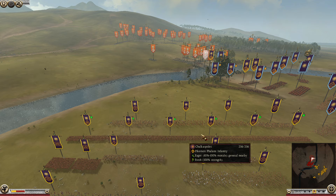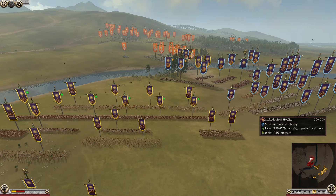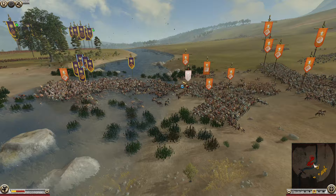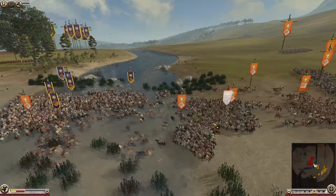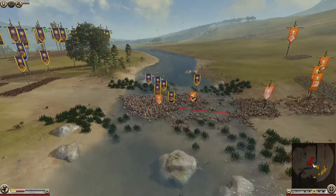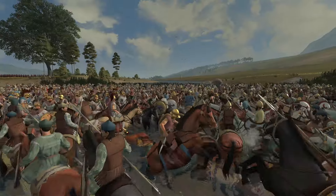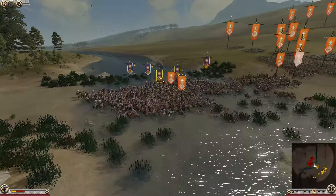There are about six units of Chalkaspides, and they are pretty hard to kill. Since the Persians didn't have any, the balancing made sure there were other things they could go for. The Persians actually fell back, but they are sending in fresh Persian Hippias — it's not like they've given up on this fight just yet.